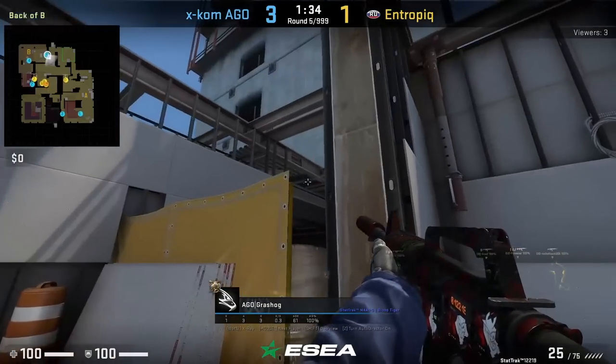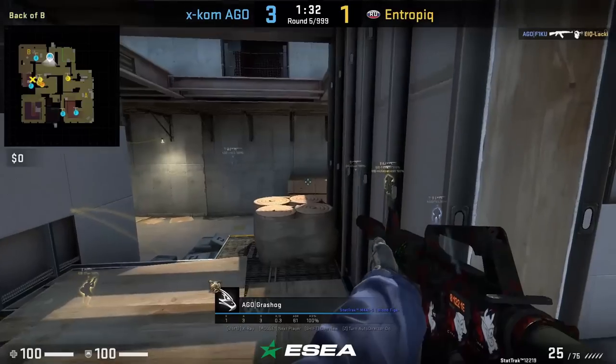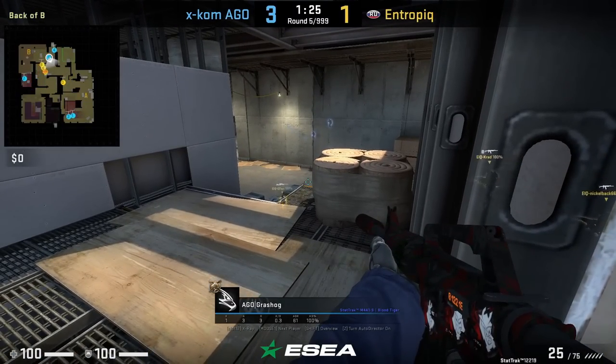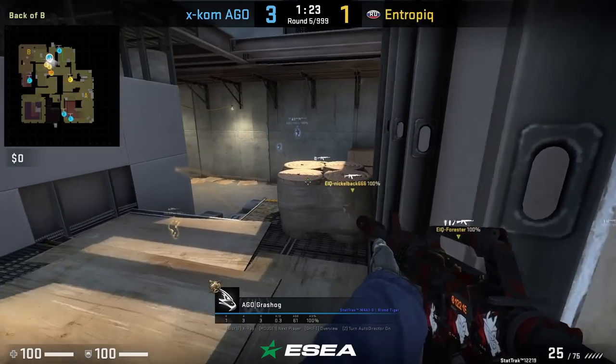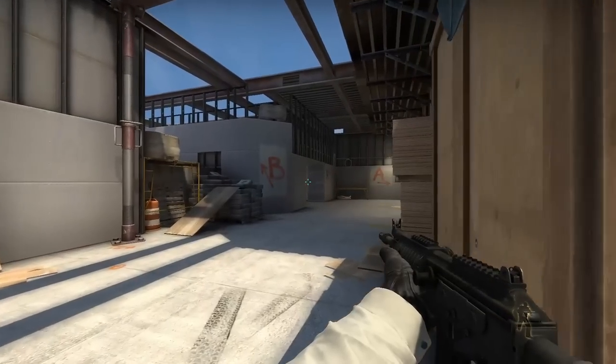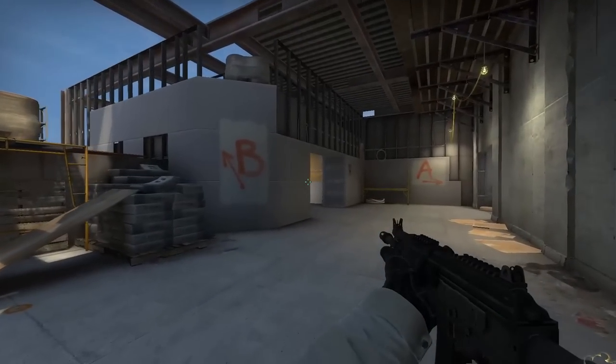Grasshog has his off-angle window position back right where he can spot the T's pushing mid through this gap if they aren't hugged up close. He spots ahead of Crad and gets an early jump onto him, kills him, however he gets traded. Here's Crad's POV — he doesn't even bother checking the position Grasshog is in.